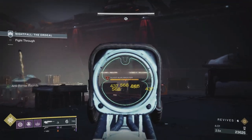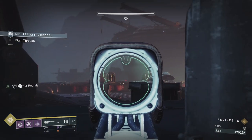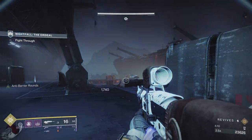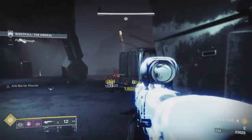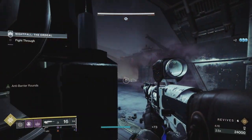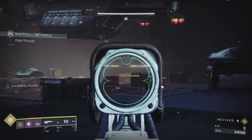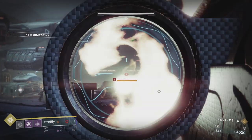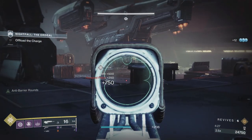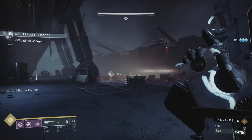The scout rifle I'm using is Nightwatch. I was going to try Polaris Lance because I thought it would be good for barriers, but I ultimately settled on Nightwatch again. Explosive rounds - once you've got Sundering Glare on, explosive rounds hit for yellow numbers as well. That's an elite scion at the bottom; there's one more static scion I keep looking for.